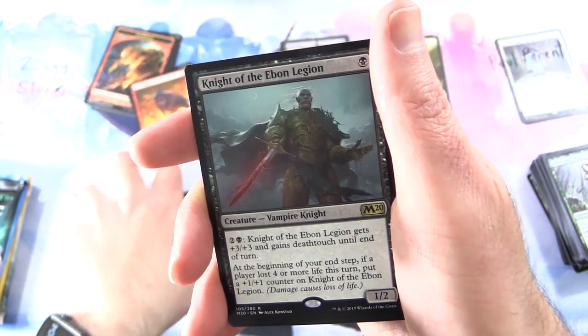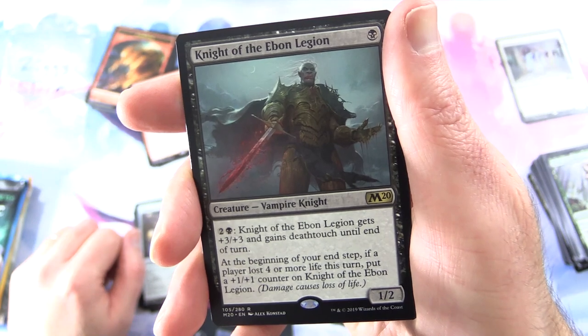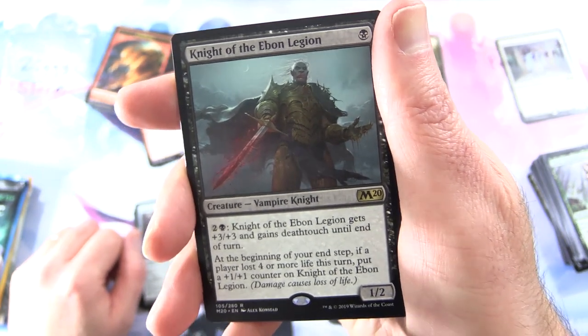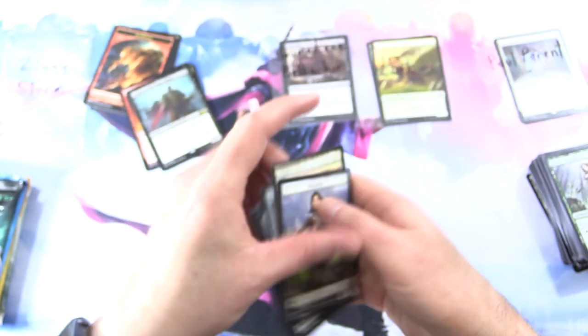The rare is Knight of the Ebon Legion: Creature Vampire Knight, 1/2 for a single Black. Pay 2 and a Black and it gets +3/+3 and gains Deathtouch until end of turn. At the beginning of your end step, if a player lost 4 or more life this turn, put a +1/+1 counter on Knight of the Ebon Legion. And a Planes and Soldier token.